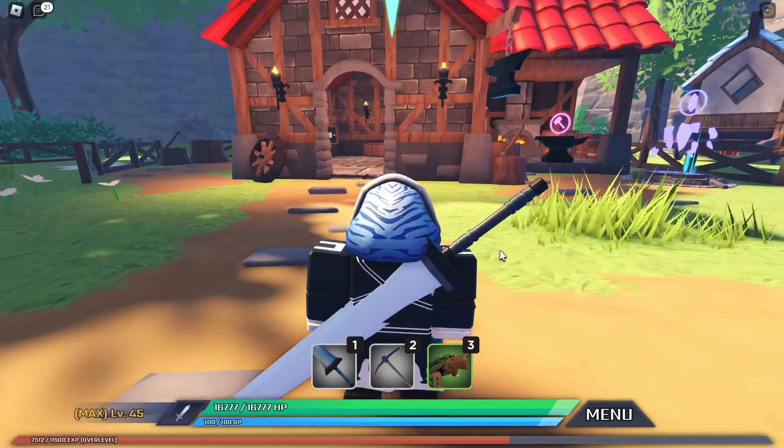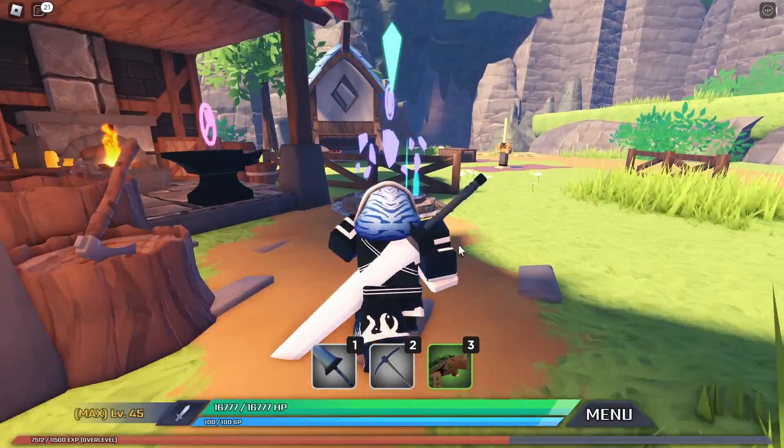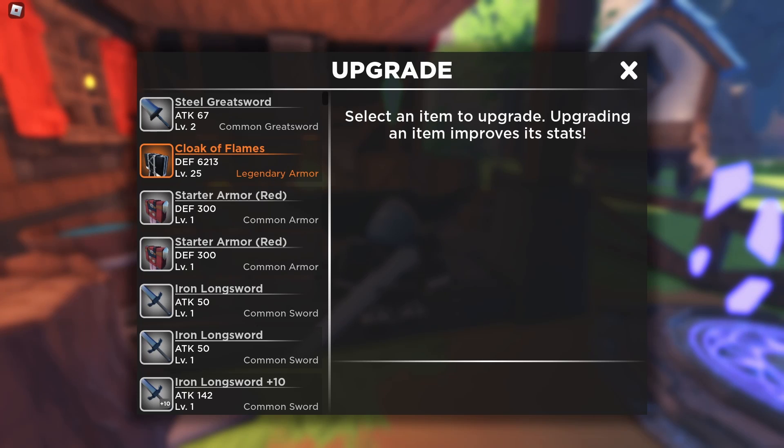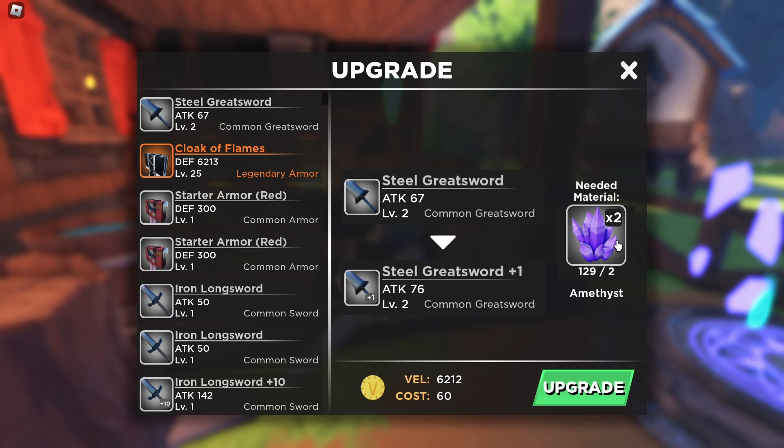What are the max capabilities of this great sword? If we go to upgrade, clicking it costs 100 amethyst. The total cost is 600 in-game currency (Bell), and you'll need 65 amethyst to fully max out the Steel Great Sword, which upgrades it all the way to level 10. The max damage it can deal is 162.